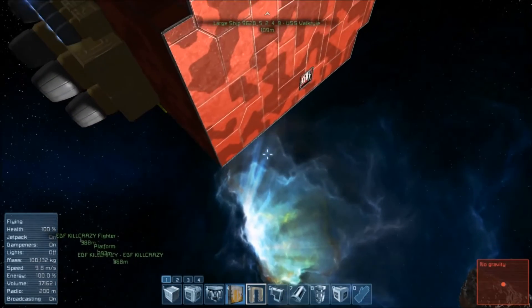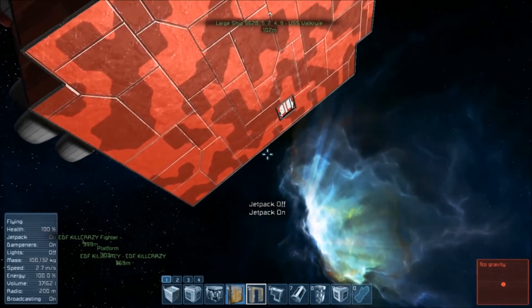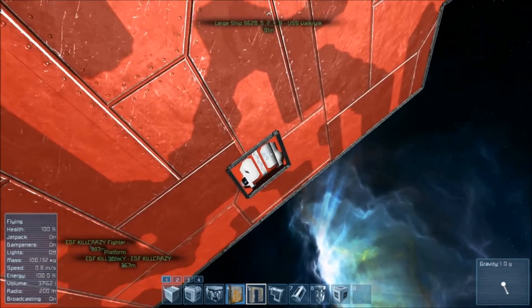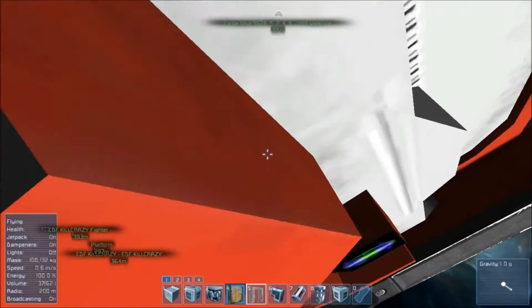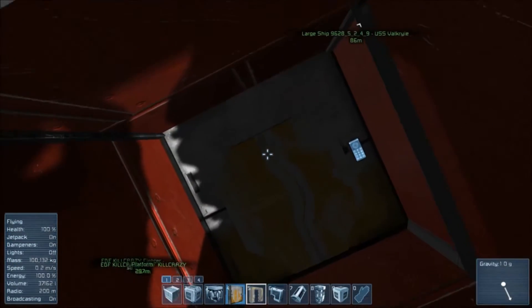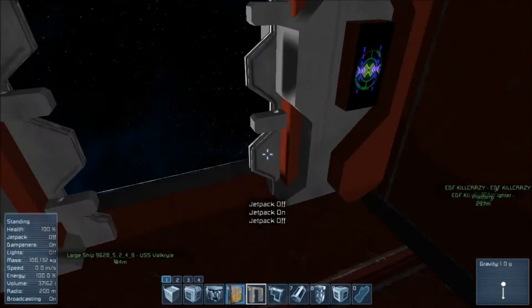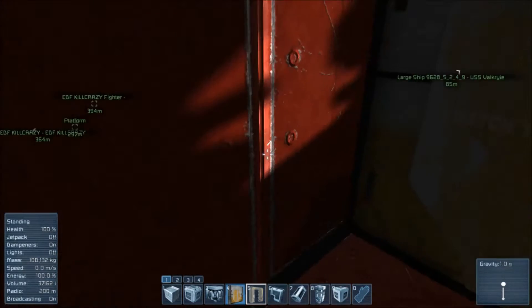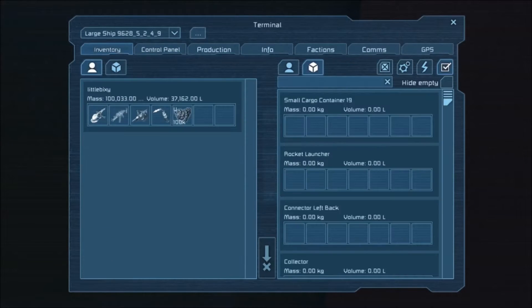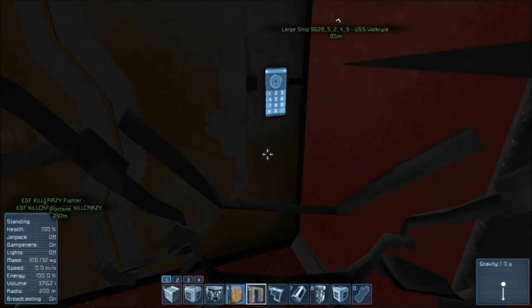Hello YouTube and welcome to a Space Engineers tutorial. Today we are going to show you how you can build a reactor system like the one I have in my ship. I do know I uploaded one similar to this — this is a redo because I had some feedback. You are going to need uranium ore for it, and you are going to need a refinery.